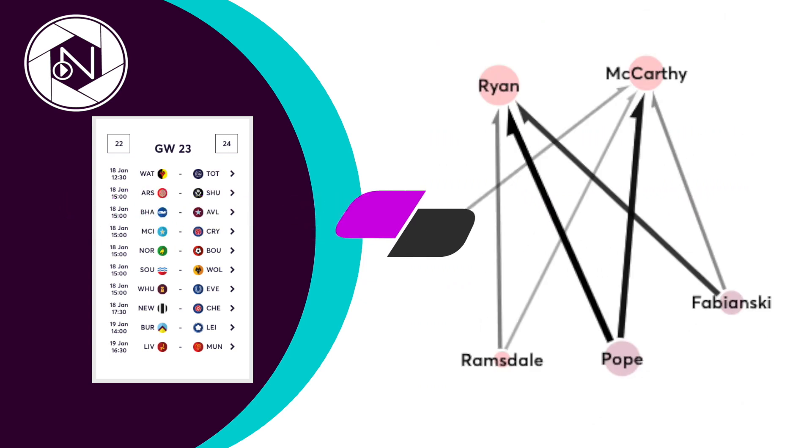Of the goalkeepers, Henderson, Ryan and McCarthy are all becoming very trendy. Henderson and Ryan have both been picked up by over 33,000 plus managers. McCarthy is picking up pace though as 24,000 plus managers consider the cheaper 4.3 option. Ramsdale is the trendiest goalkeeper out so far this week with over 35,000 sales. Pope is also losing managers' trust as over 23,000 plus managers sell him on.